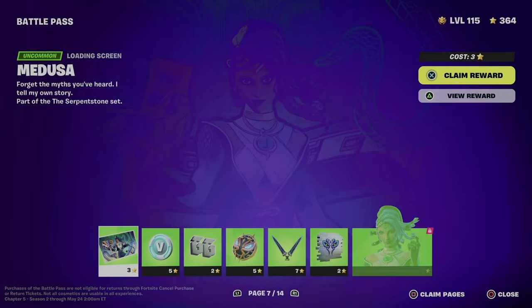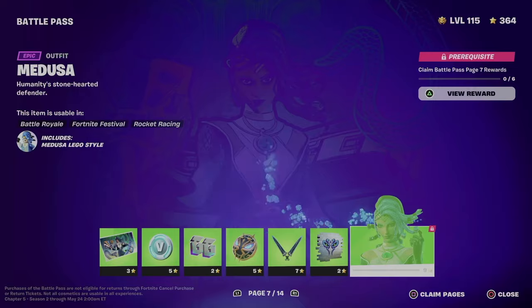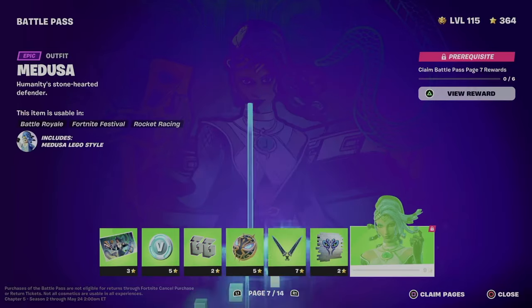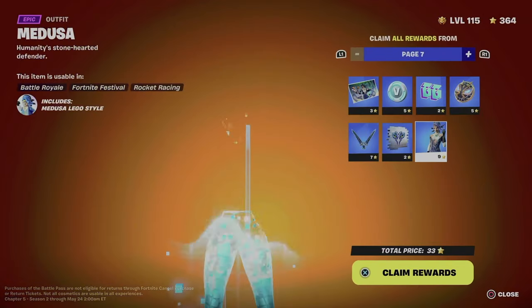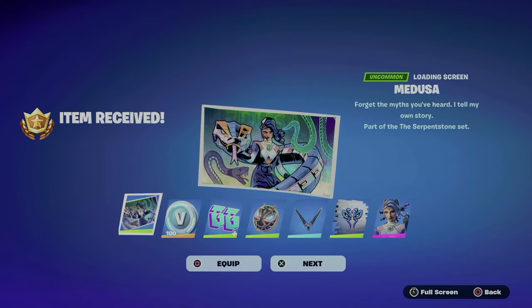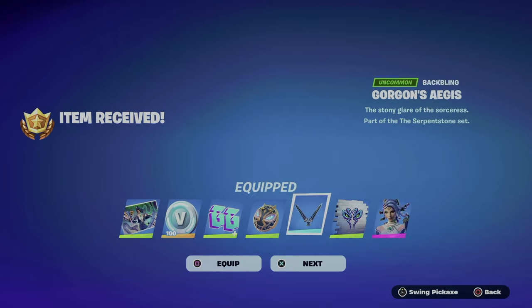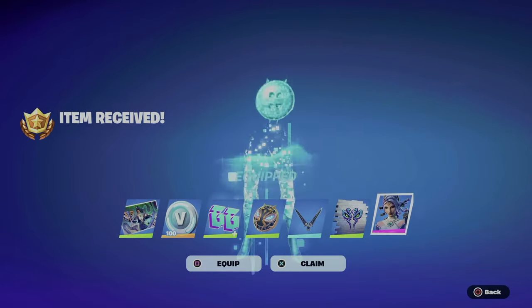We're going into page number seven. Same deal — in order to claim everything, hold square and then X to claim the entire page, and we equip everything.